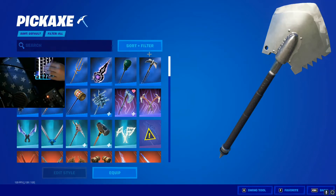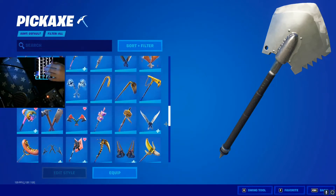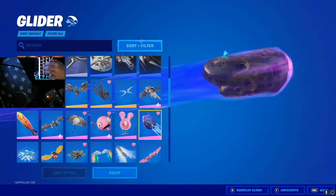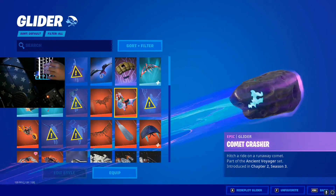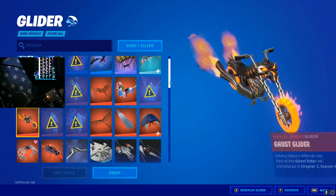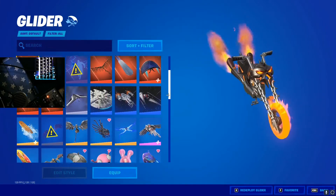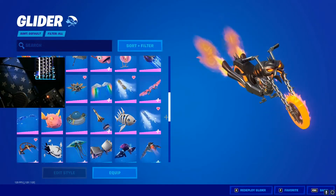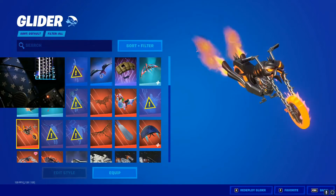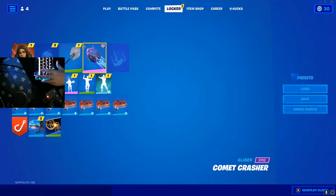Start from the top and go down. Here's the pickaxes — we got a whole ton of those. Gliders — we got 84 of these. I don't really buy gliders. The only gliders I really bought was the Silver Star for this one. I don't really buy them though — all the gliders I get are from the Battle Pass normally. I've only bought like 2 or 3 gliders in my whole life. The only gliders I actually bought was this one and this one. The rest came from skins or the Battle Pass.